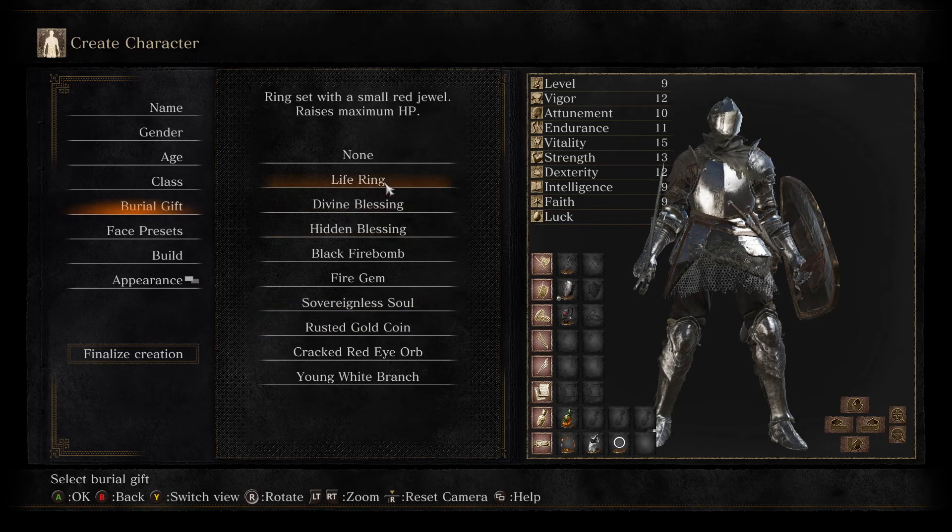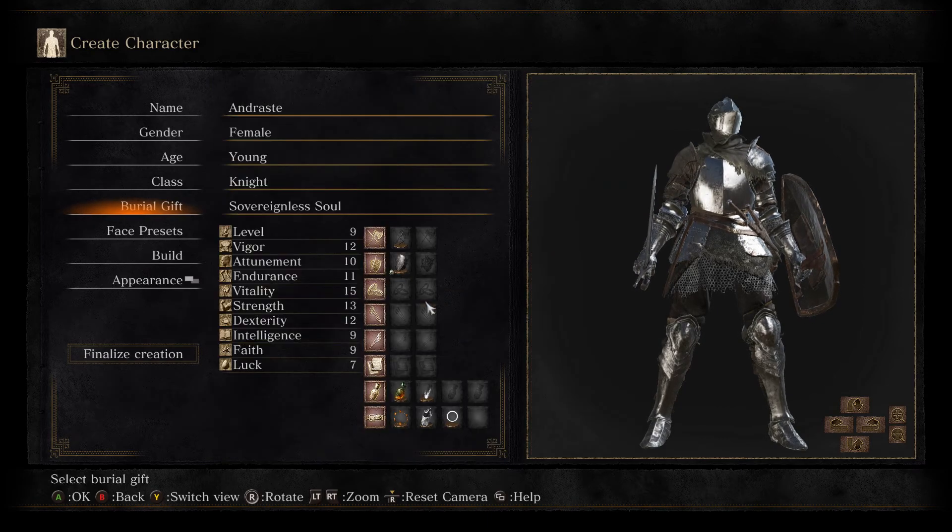Basically in the same vein you can take the Life Ring — this will give you about a 10% boost to overall HP, which is a similar thing, but it's taking up a ring slot and I don't really want to do that this early in the game. We actually get the benefit earlier with the Life Ring, so feel free to take it, but just out of habit I'm going to take the Sovereignless Soul.